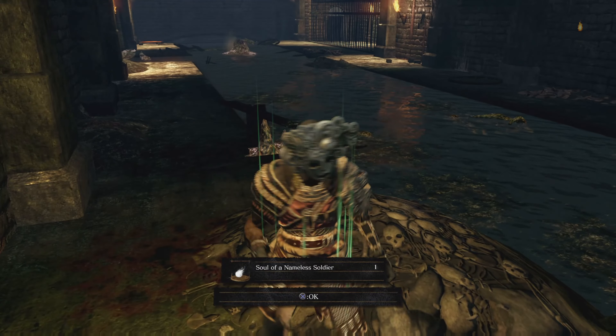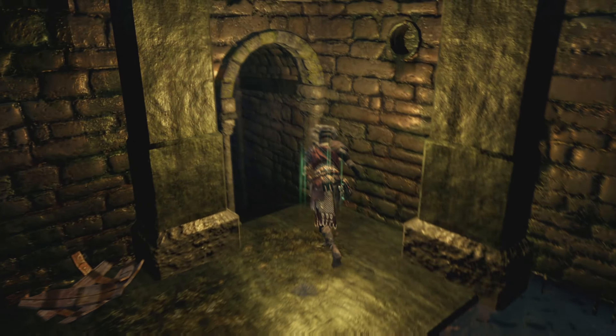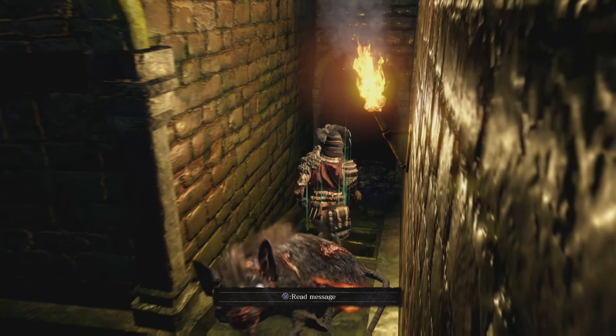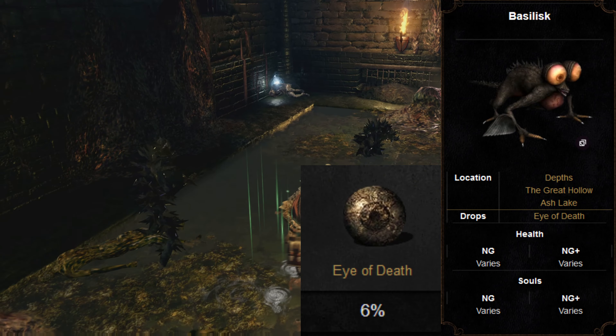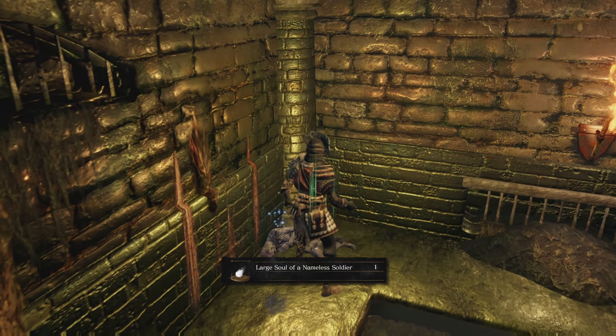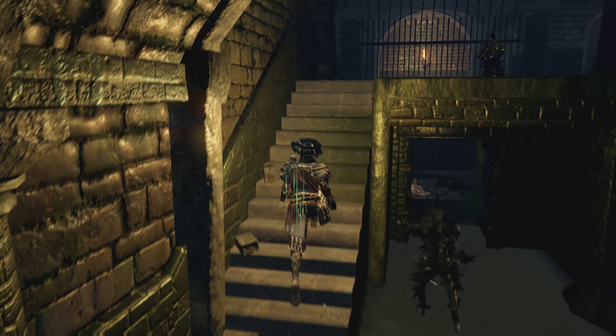There's really nothing more to this area, so we're going to return and go backwards into the tunnel system. There's going to be a hole in the ground - you're going to want to drop down into this hole. There's going to be some Basilisks here, which have the petrify ability, so you've got to be really careful of that. Pick up your Large Soul of the Nameless Soldier here and then just continue forward going up the stairs.